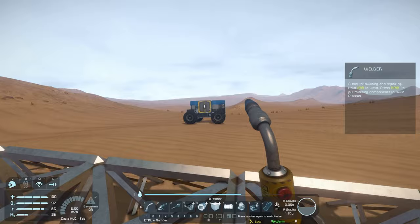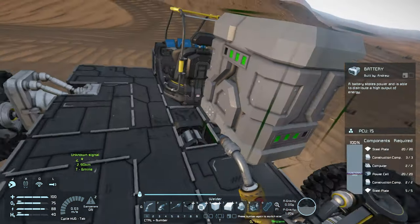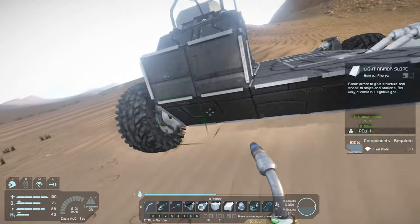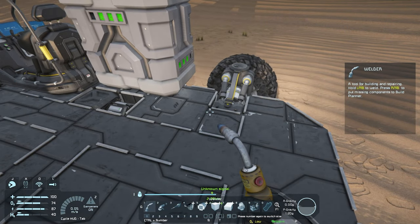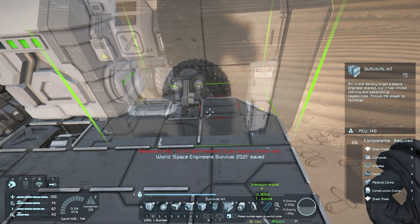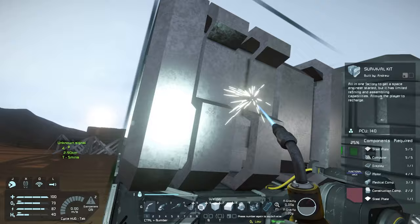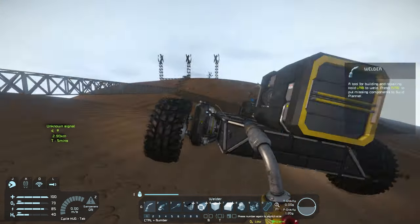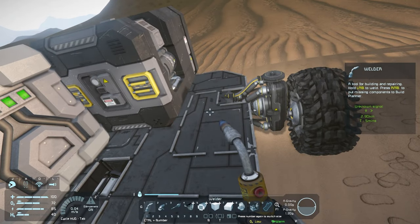Let's continue with the rover and get it looking nice with some storage so we can go out and get more ores. Here's what our ship looks like completely gutted — it's got the ore detector and the battery. We put the front connector on the side so we have a little bit of room for storage. We're also going to put in the survival kit — I'm going to keep that on board. I'm hearing some sounds — is that a storm brewing? It might be. We're going to remove this battery and replace it somewhere different, maybe on the back, and put our O2H2 generator right there so we can have some form of getting hydrogen while we're out and about.